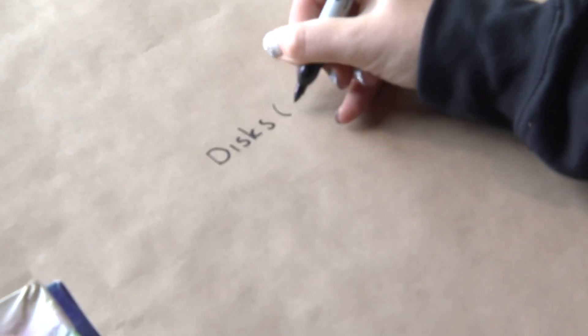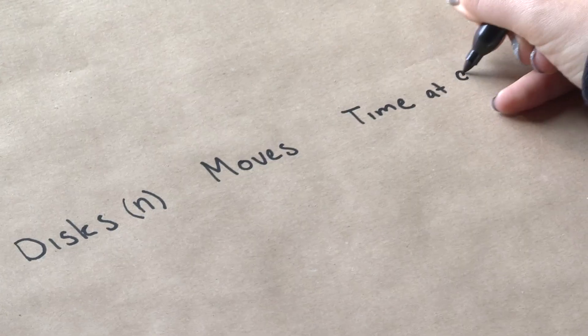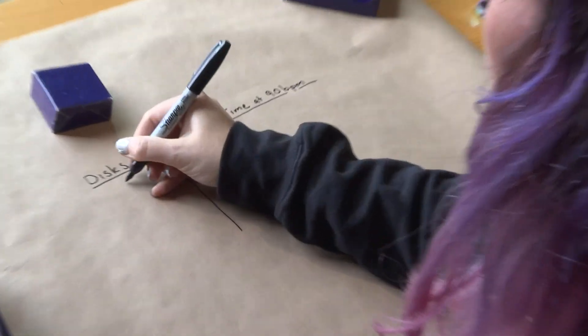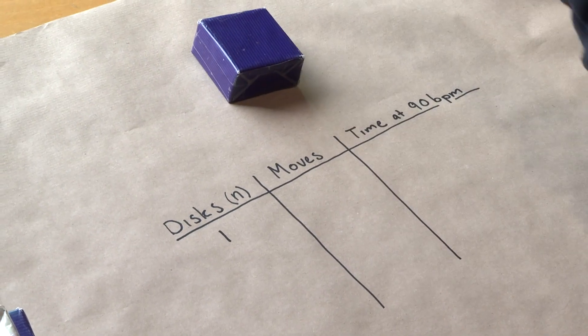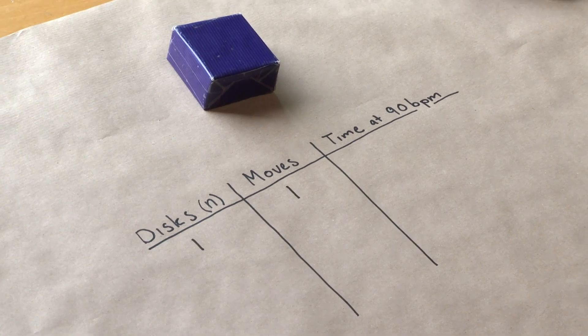We should talk about the time, because I'm working at 90 BPM. This takes me roughly 30 seconds to solve a six-piece Tower of Hanoi. But if you add more pieces, it very quickly gets out of hand. Let's go to a brown paper and calculator situation — number of discs, number of moves, amount of time at 90 BPM. One disc can be completed in one move, which takes less than a second.